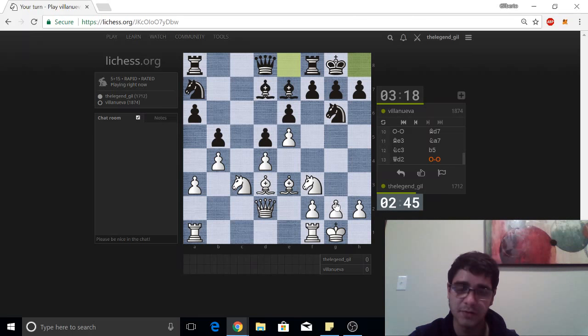What about g3, h4? Let's play g3 — take away some squares from the knight, getting ready to play h4. Look at these bishops lined up against the king, these nice diagonals. This knight coming into play. I see my pieces activating pretty quickly towards the kingside. Let's get ready for that.